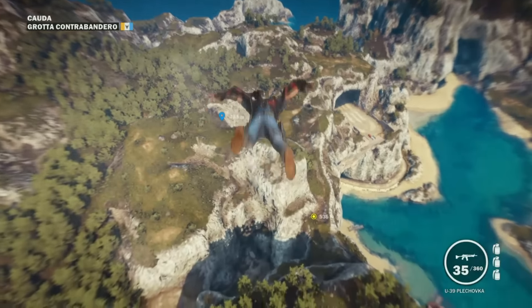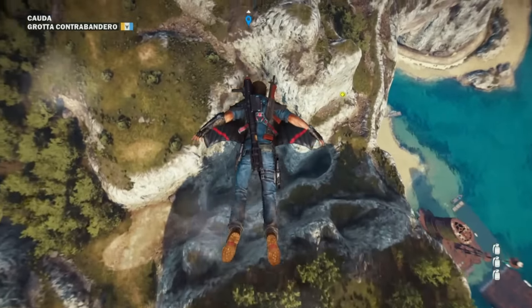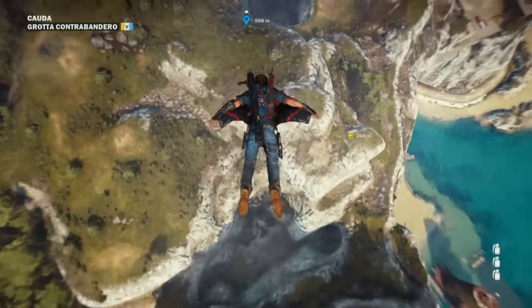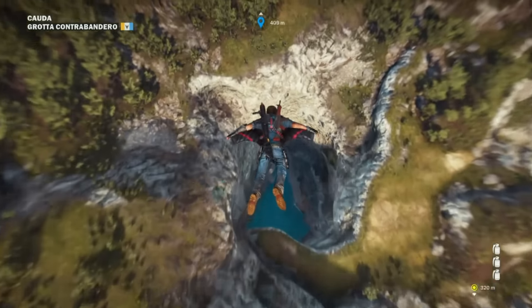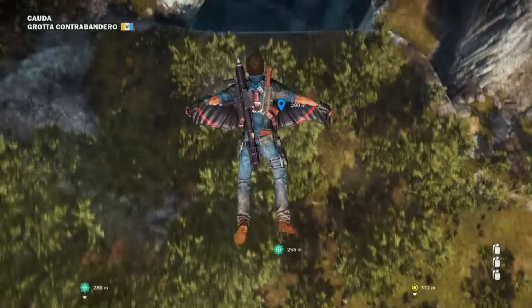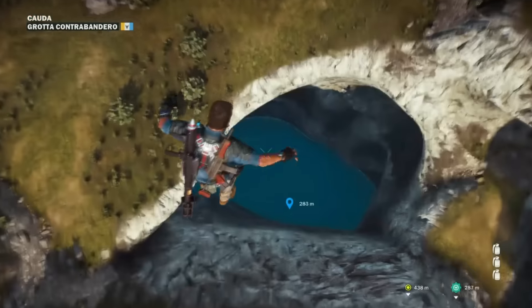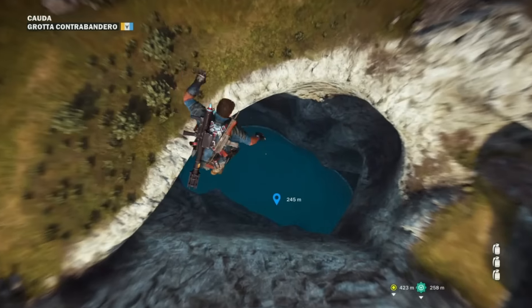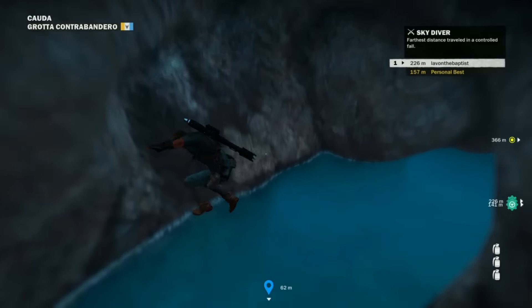This one I went ahead and nicknamed the Cave of Death because there isn't an area for you to get any air at any point in it. There is one wall that you can just swim right through, which will lead you to access more areas underneath the island. But once again, there's no area for you to get air, so you're only going to make it as long as you can, and then you'll just end up dying as you'll see here.